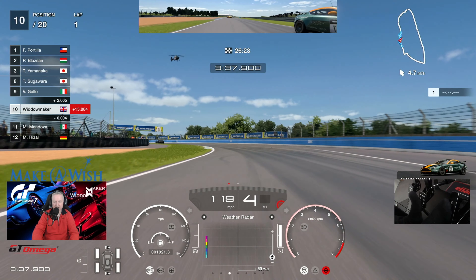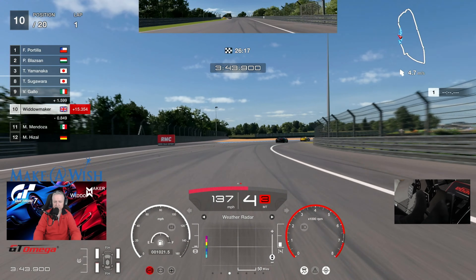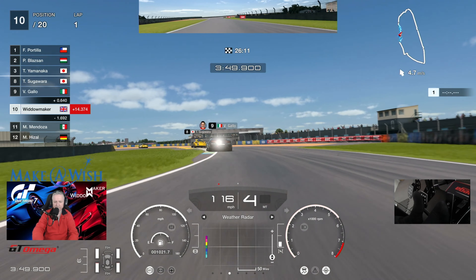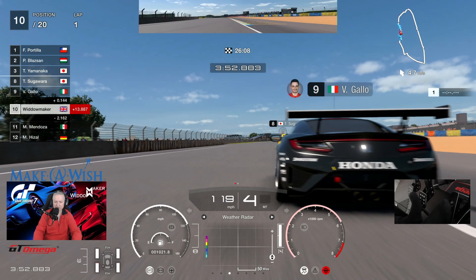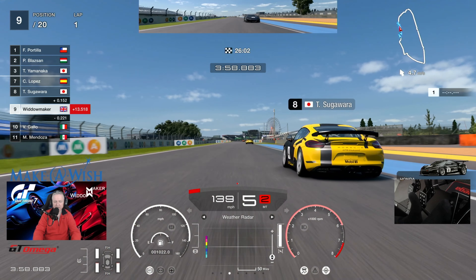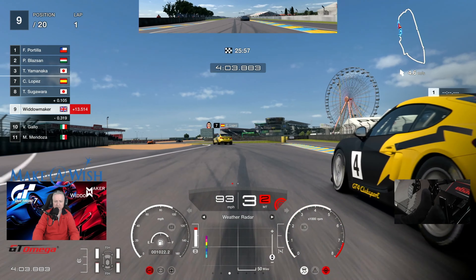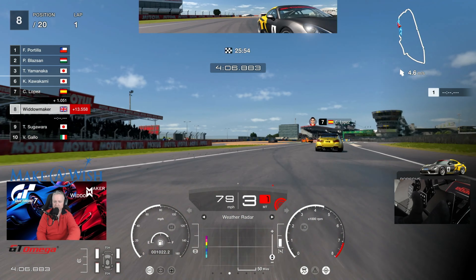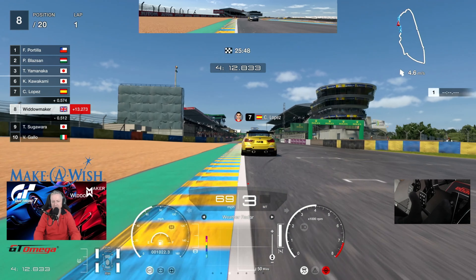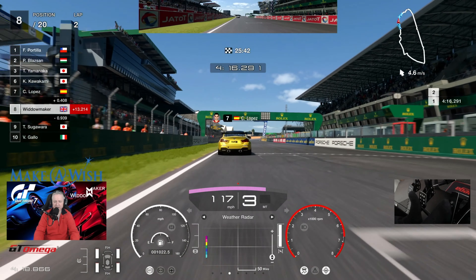You can see the dent in the back door that Mr. Hazel left on the Aston as we went past. Mr. Gallo has exceptional front-end grip. Mr. Sugawara - are we going to squeeze up the inside before the corner? We are - going wide, down to first gear to get in there, then the gear to accelerate away. Here's the tow from Mr. Lopez and a fellow BMW.